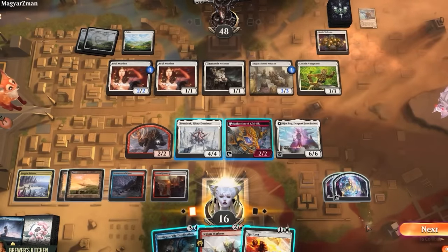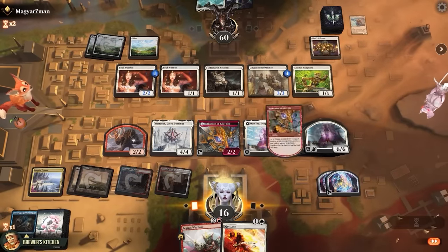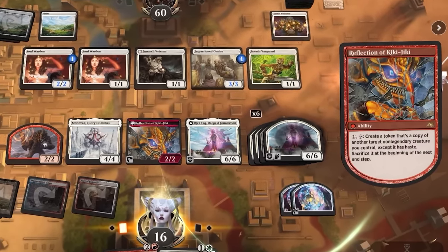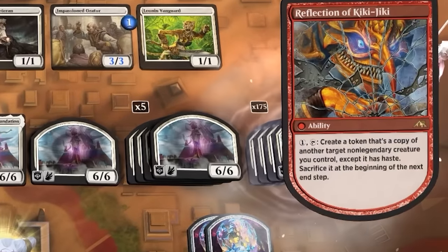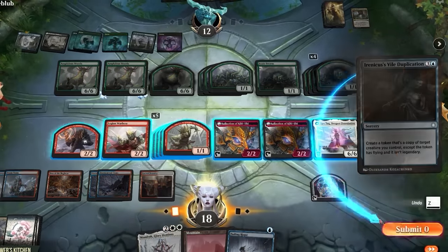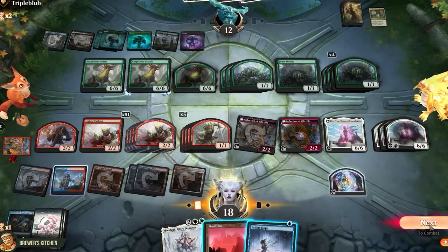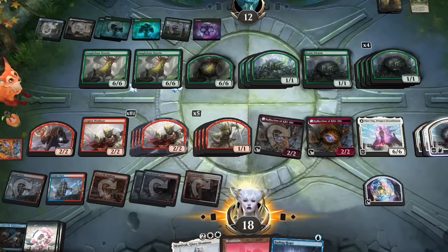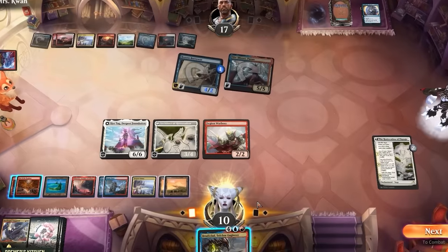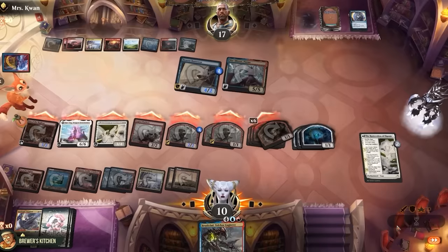Let's skip to the good parts: double tripling a Vile Duplication on Ojetaki, creating six copies of it, and then tapping Reflection of Kiki-Jiki to create 4,374 flying God tokens with haste, which immediately fill up the token limit. But we still attack for 1,400 damage. Now let's see what happens if we create three copies of Ojetaki, use the reflection to create 81 copies of Legion Warboss, and then have each of them create 81 hasty goblins when we go to combat. Even with just a single Ojetaki, things get out of hand very quickly. Turns out it's usually enough to just triple everything.